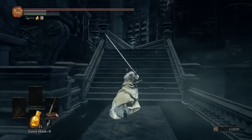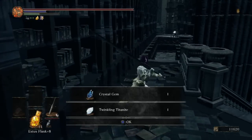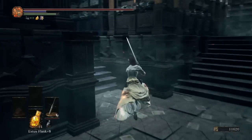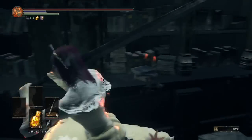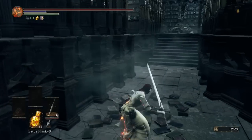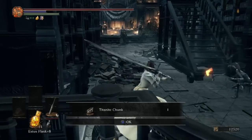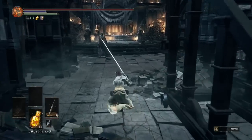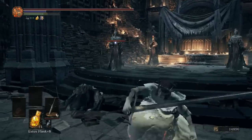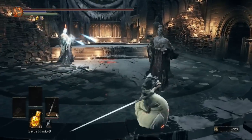We just scared off a Crystal Sage — he's going to be further up and he's important because he'll give us the last scroll we need to complete Orbeck's quest, which we're doing this episode. We're also finishing Sirris's quest this episode. This character has pretty much identical stats to the original — same weapon at plus 10, refined Lothric Knight Greatsword.